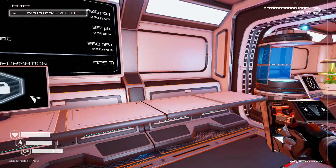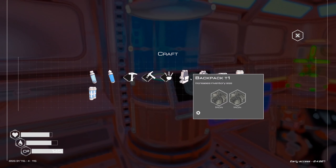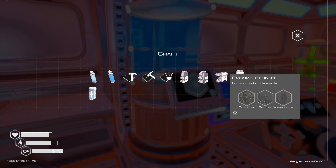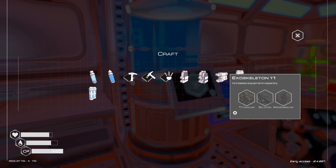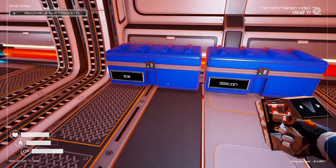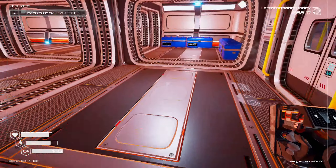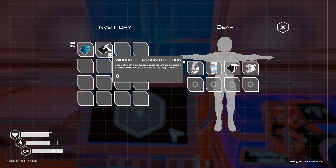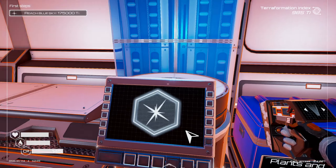We have unlocked a few things for our person — we have backpack one and oxygen one at the moment, so we're going to upgrade those. We need backpack two, exoskeleton, and oxygen tank level two. Let's do the exoskeleton first — we need titanium, silicon, and magnesium. That's done. If we take off the old gear and put on the exoskeleton, it gives us an extra four slots so we can finally fit everything in.